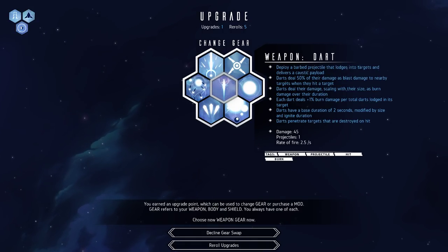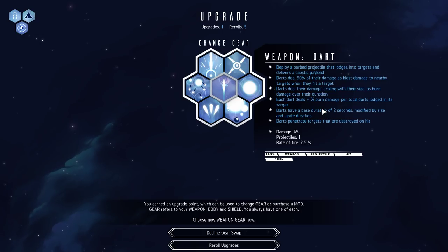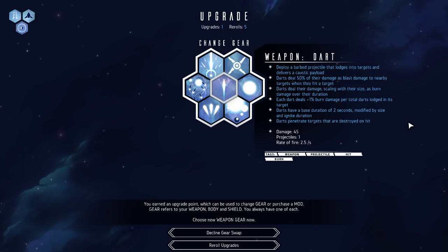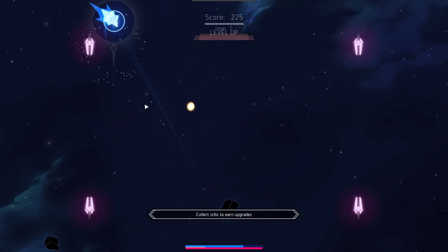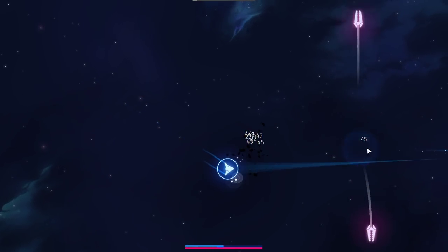So what's up with this? We got it last time. Deploy a bar projectile that lodges in the targets. Caustic payload. Damage is blast damage. Darts seal their damage as burn damage. Deals 1% burn damage per level per total darts lodged in, plus 1% burn damage. Brace duration of 2 seconds, modified by size and ignite duration. I'm sure we could do something with that. What about a charge Monstro's Lung dart situation? I know we just used this before, but it's a brand new weapon, so I feel like it might be a deal.